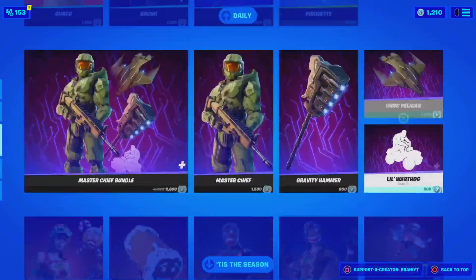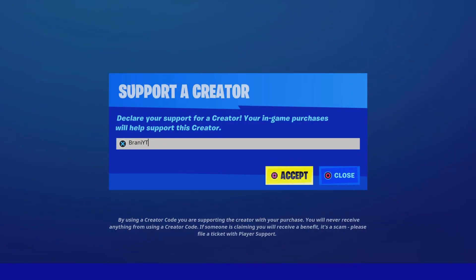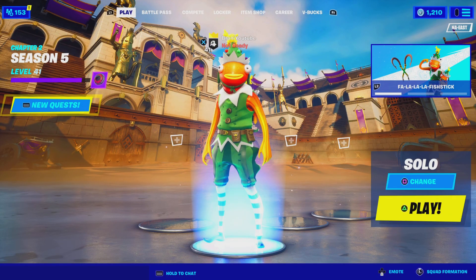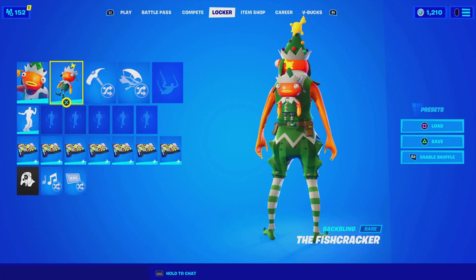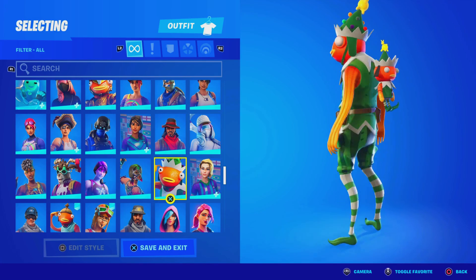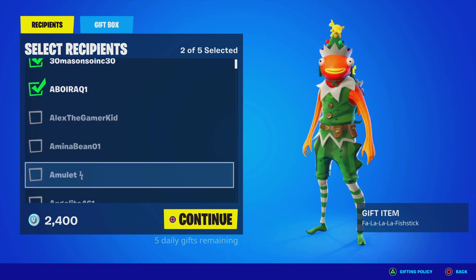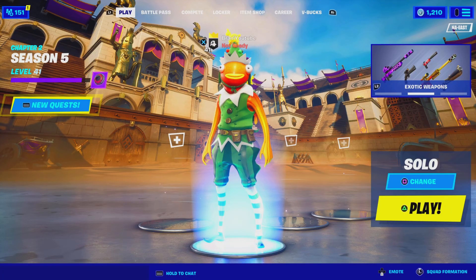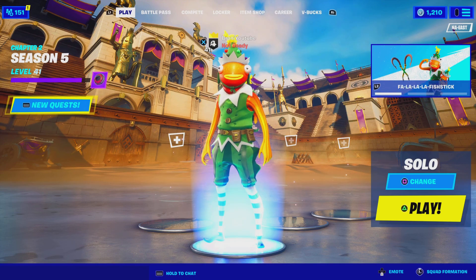So if you guys want to be gifted anything from today's item shop, or if you guys want Save the World, let me know down below in the comments with your Epic Games username letting me know which cosmetic you guys want. If you guys are purchasing anything, use code BRANNYYT, hashtag ad. That being said, let's go ahead and talk about how to get Save the World for free here in Fortnite the legit way. So number one is simply entering my giveaways here on the channel. You are not forced to enter my gifting giveaways — just drop a like on the videos and comment down below your Epic Games username. That's literally number one — it is just a recommendation because you guys can get cool prizes.